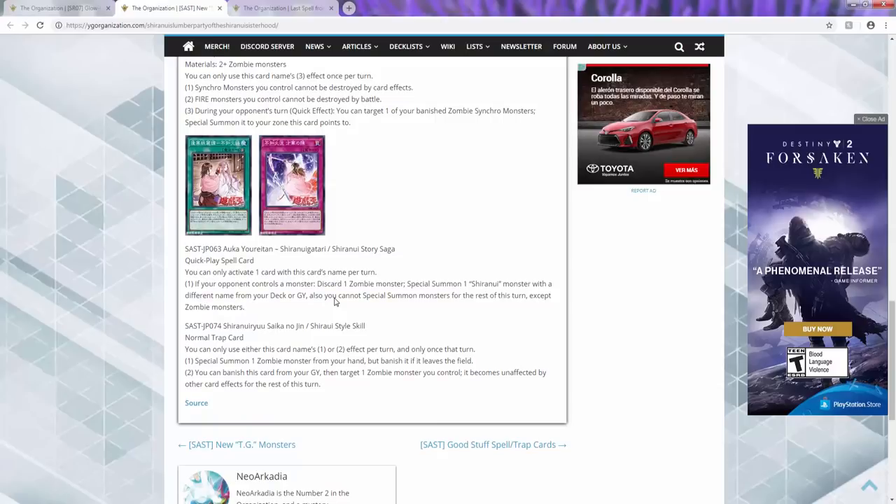On to the Shiranui spell card — and I'm pretty sure you guys already know about this. Once per turn, if your opponent controls a monster, discard one zombie monster and special summon a Shiranui monster from your deck or graveyard. Do I even need to continue? You can get Solitaire from your deck or graveyard, you can get Samurai from your deck or graveyard — you can get ANY Shiranui. This card is busted.